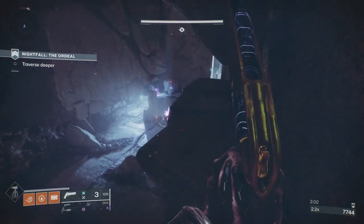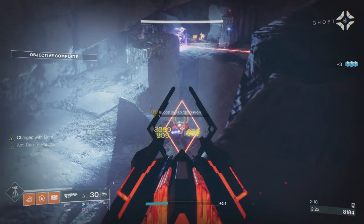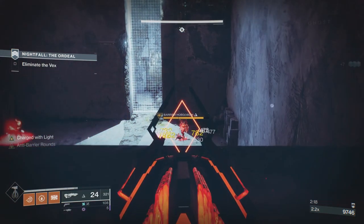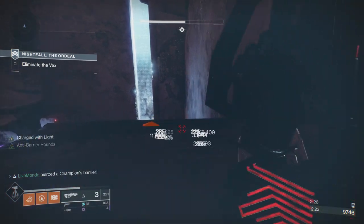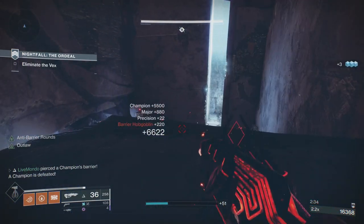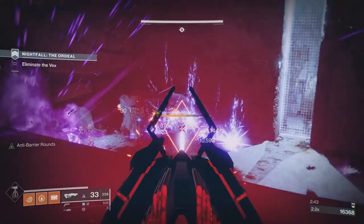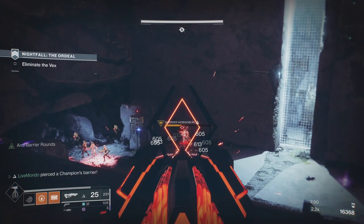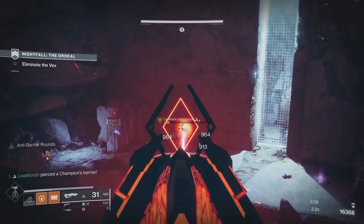Then go over to this rock shelf on the right-hand side and take out the Blood Guard Centurion. We've got two more Barrier champions right here. On the first one, put shots on him until he raises his shield, fire a rocket, reload, then get back on him. Remember to keep enough in the magazine anticipating his next shield so you don't have to reload right when he's about to go up. Break the shield and finish him off with the primary.